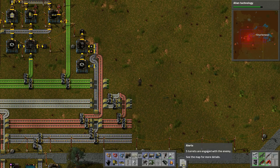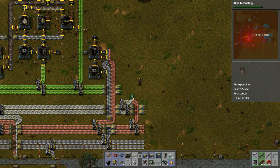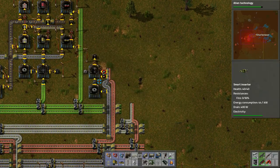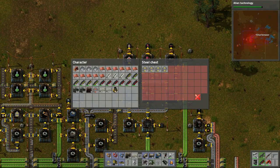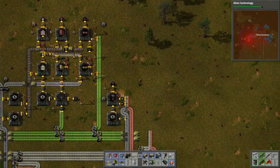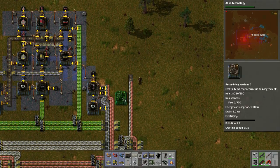We're getting turrets engaged - five turrets, the ones down here, probably from these bases. We know we're gonna have to take care of those eventually. Let's bring this stuff up and grab some more of these.